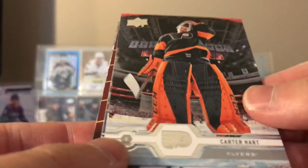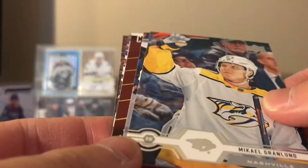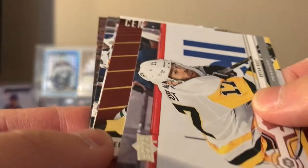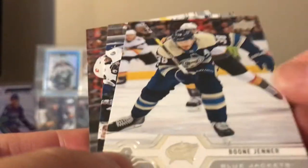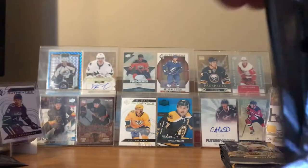Carter Hart — that's a nice picture. Yanni Gurd, Mikael Granlund. It's one of these shooting stars — oh, yeah, this is the red version. Brian Rust. Tyler Seguin, Boone Jenner, Leon Draisaitl, Mikael Backlund.